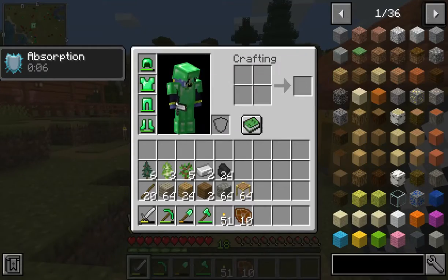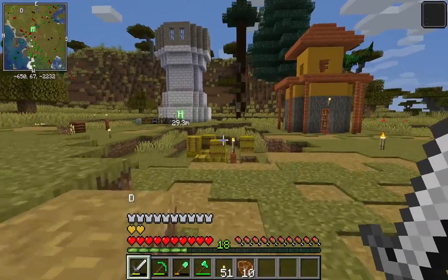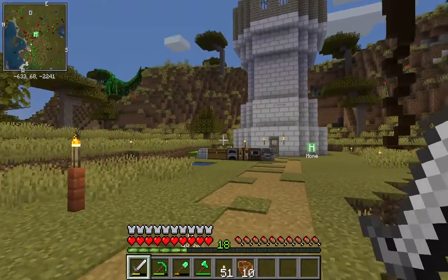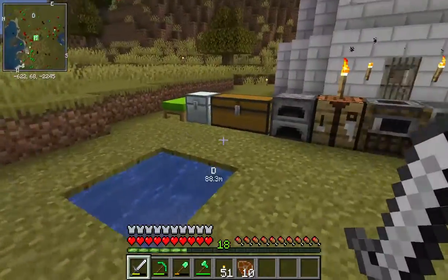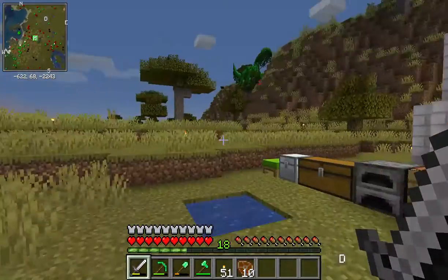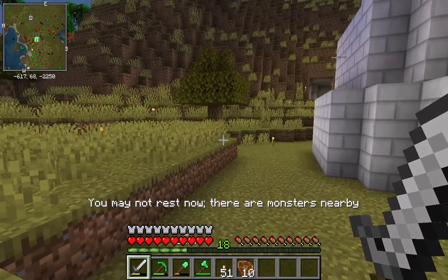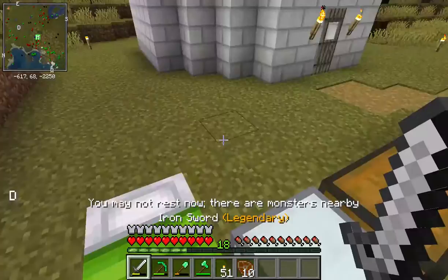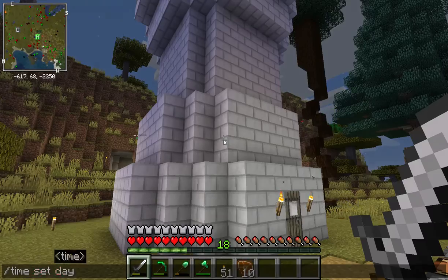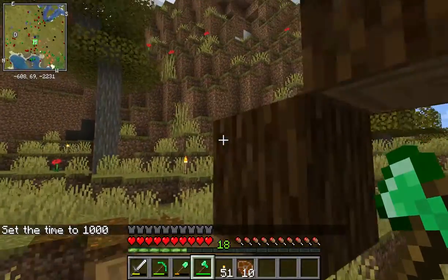This food gives me absorption, which is interesting. It also gave me a couple extra hearts, which is interesting as well. I've been trying to build my house up - it's not much of a house, it's more of a tower now that I think of it. It says monsters nearby - probably because of the spider. Didn't want to sleep anyway.